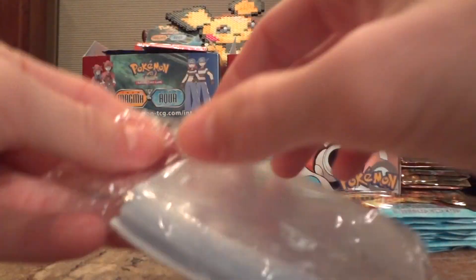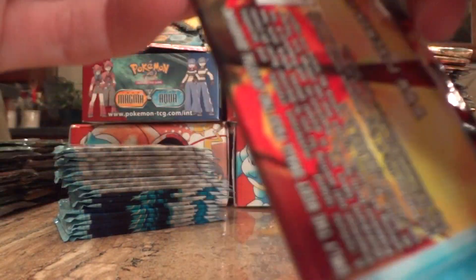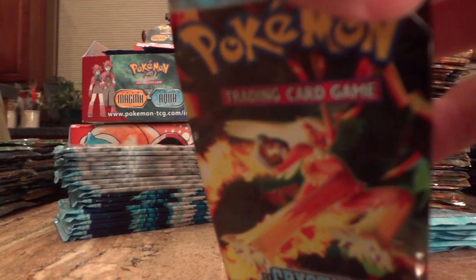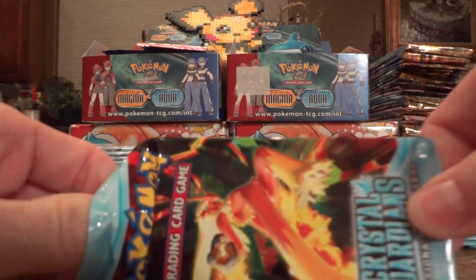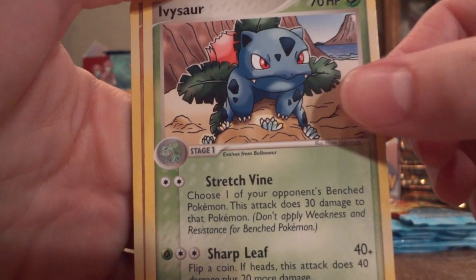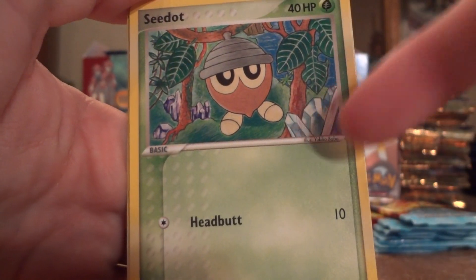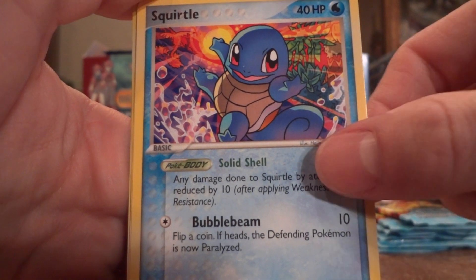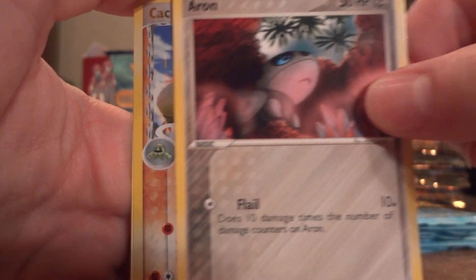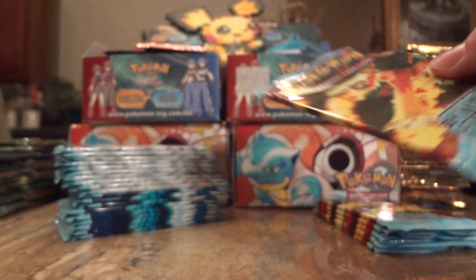I just ran out of sleeves, so time to open up more. Crystal again. Ivysaur, Meditite, Krabby. I like how all the pictures have little crystals on them — you can find them throughout. It's pretty nice, goes with the theme of the set, Crystal Guardians.